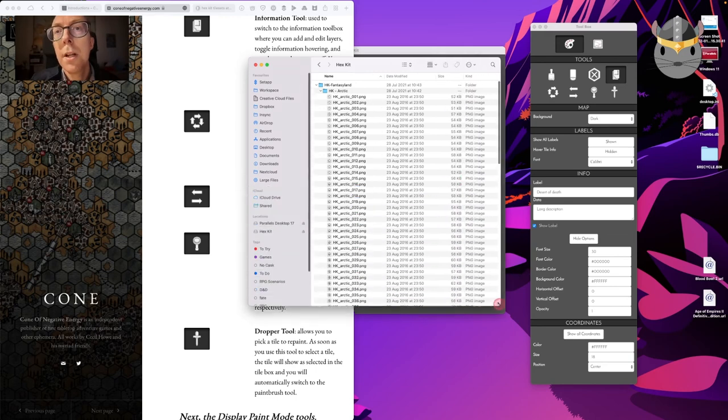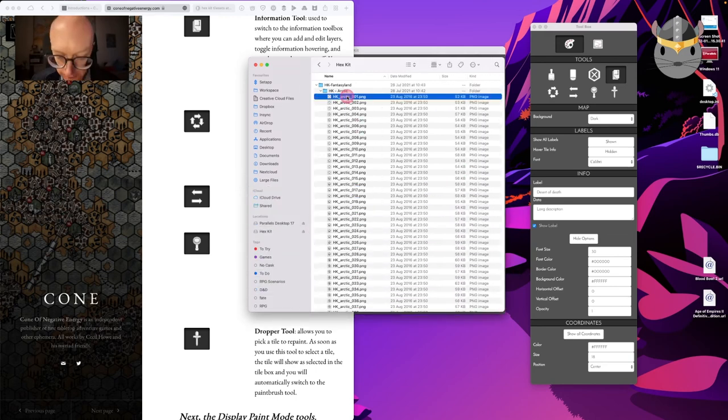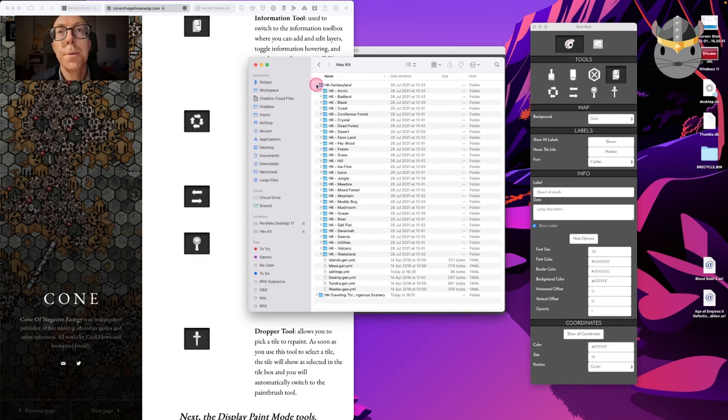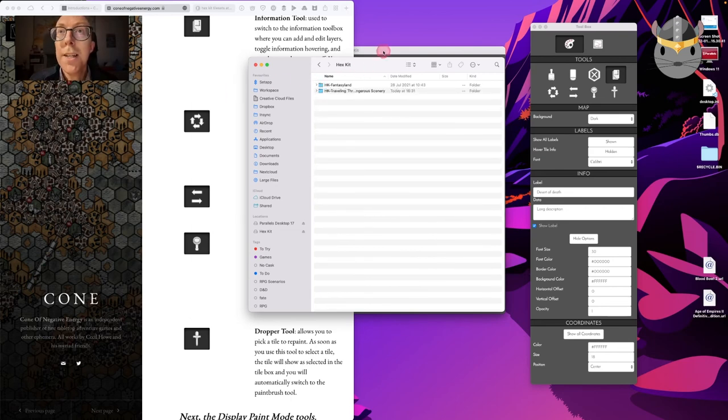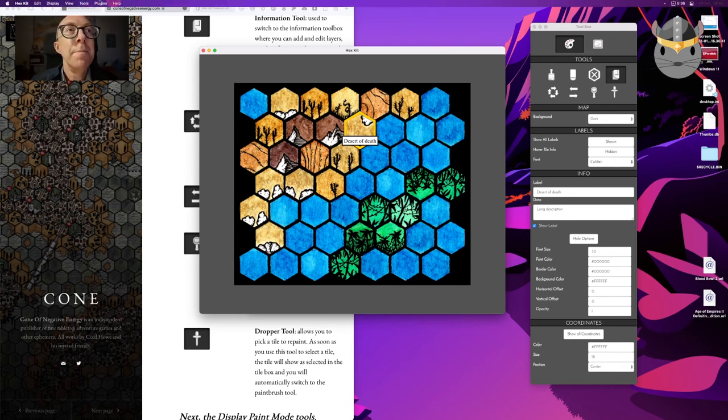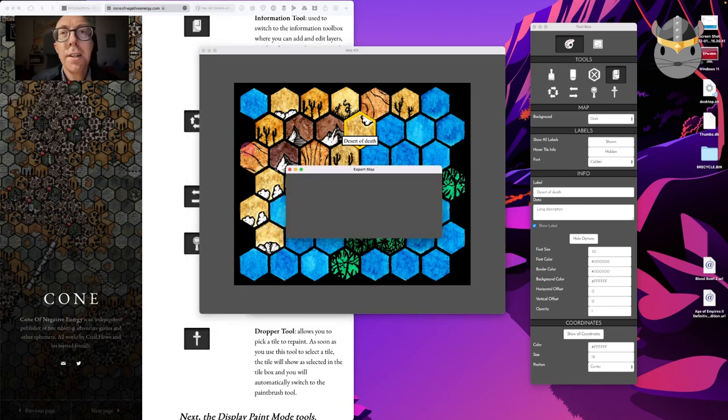It's just lots of PNGs basically, so we could create our own if we wanted to and then distribute those. I think that's Hex Kit — it's pretty simple, there's not a massive amount to go into. Let's just do an export — it's always nice to do an export.